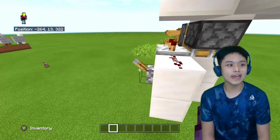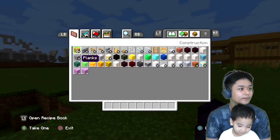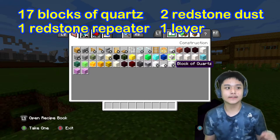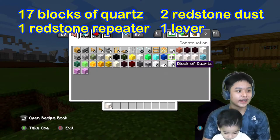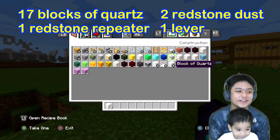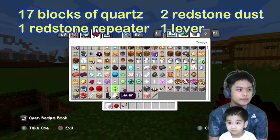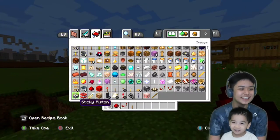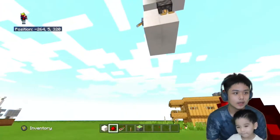So let's get the materials for this thing. We need 17 blocks of quartz or your block type of choice. Then let's get two redstone dust, one redstone repeater, one lever, and three sticky pistons.